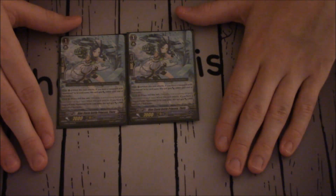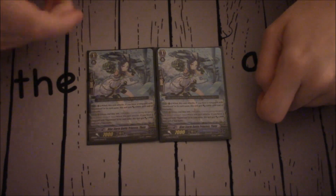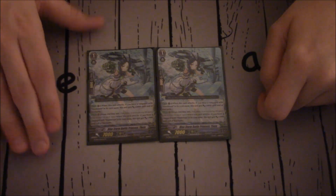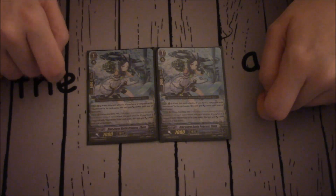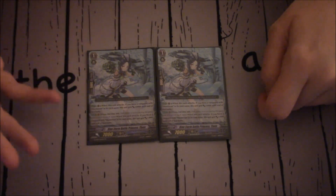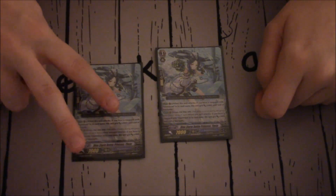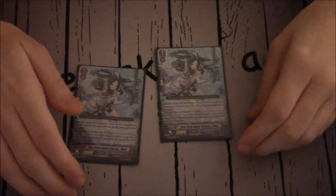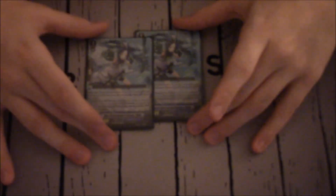Two copies of Blue Storm Battle Princess Theta. She has two skills, both from the Rear Guard. First: Auto Rear Guard — when this unit attacks, if you have a Vanguard with Maelstrom in its card name, she gains plus 2k. Second: Wave second time only — when this unit attacks with a Maelstrom vanguard, she gets plus 3k. So she's a 9k attacker anytime, but on Wave 2 she's a 12k attacker. Wave is the attack count — Wave 1 is your first attack, Wave 2 your second, and so on.